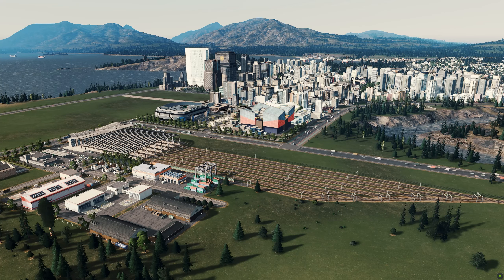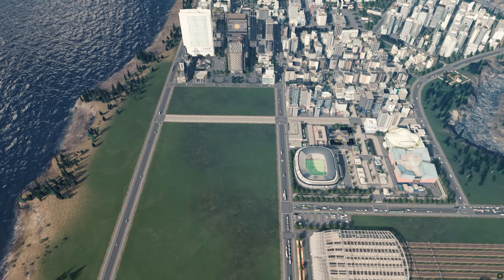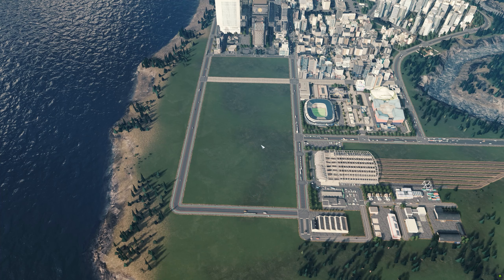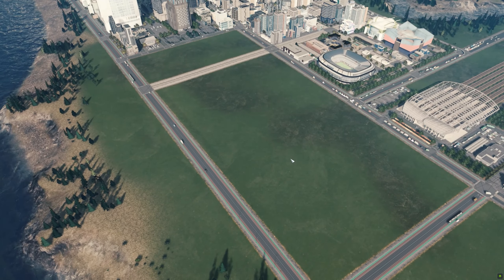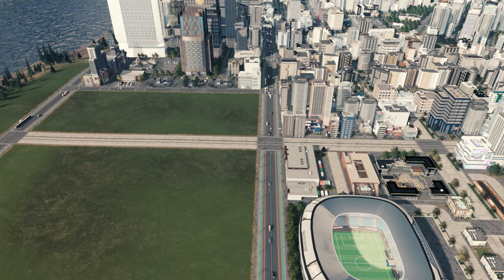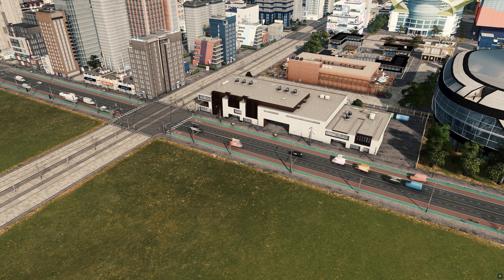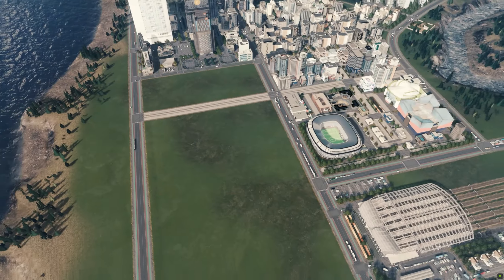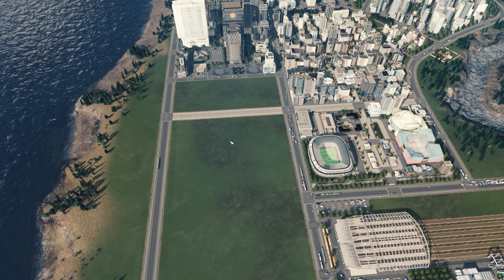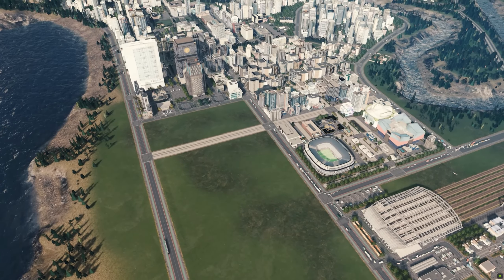Welcome back to the hustle and bustle of downtown Inner City Swords. Today we're going to get straight into the gameplay by continuing right where we left off at the end of the previous episode, expanding our pedestrian area to cover this entire blank canvas in front of me. We're going to be expanding this pedestrian area all the way out to fill this area, because we have these two large service points here — technically a large cargo service point and a small one — and combined they provide far more trucks than we actually need.